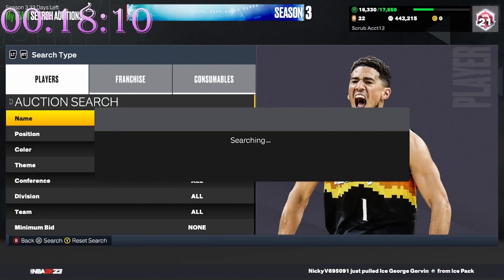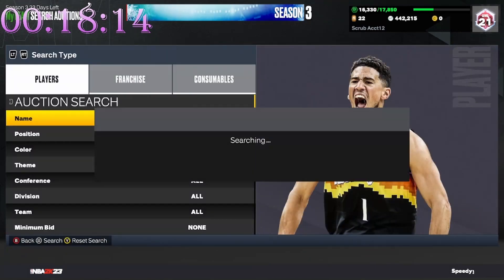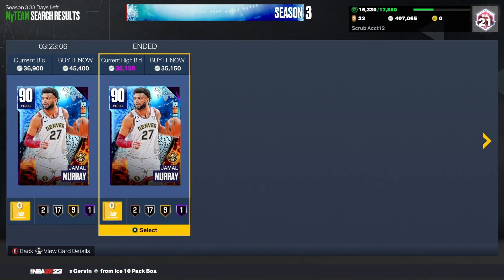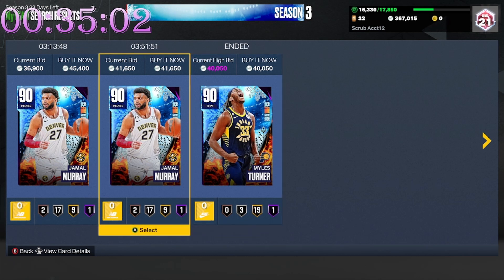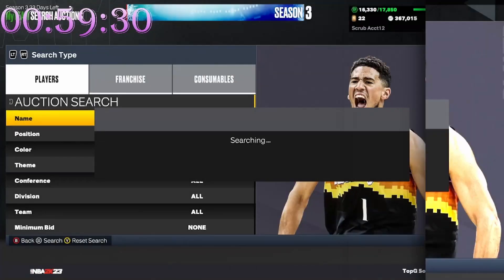We saw a Jamal Murray snipe at 40,000 right here but we're gonna pass and wait for a better one. We just got a Miles Turner snipe at 40k. We are 35 minutes into the challenge. We also got a Jamal Murray for 35, but the recording has been all kinds of wonky. We did get this Miles Turner for 40k.